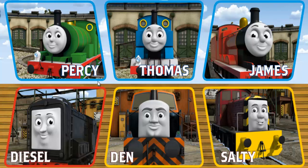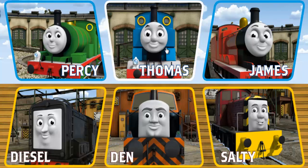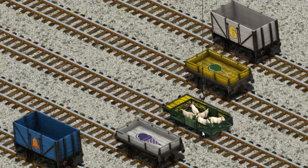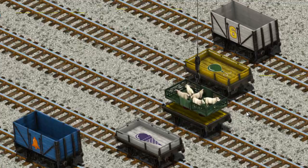Thomas and his friends have many deliveries to make. Choose who will make the next delivery. Thomas must deliver the sheep to Farmer McCall's farm. Show Cranky where the sheep are. There you go. Let's lift and load. Now the cargo must be loaded. Help Cranky find the yellow flatbed with the picture of a red wrench. There you go.